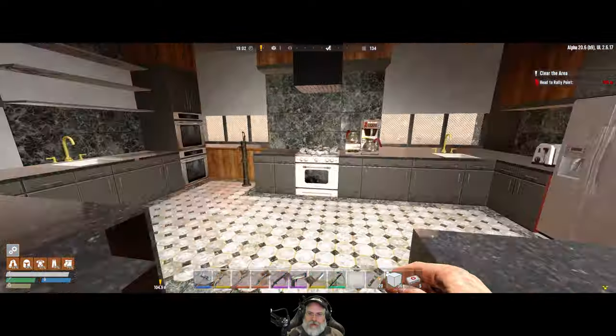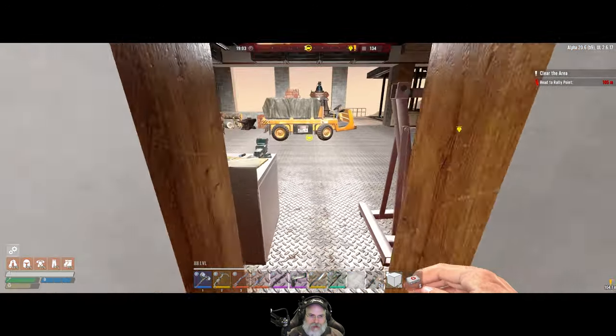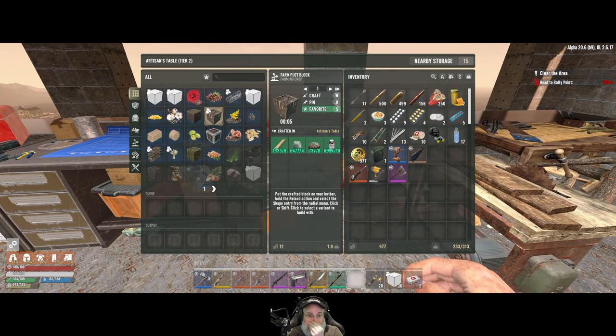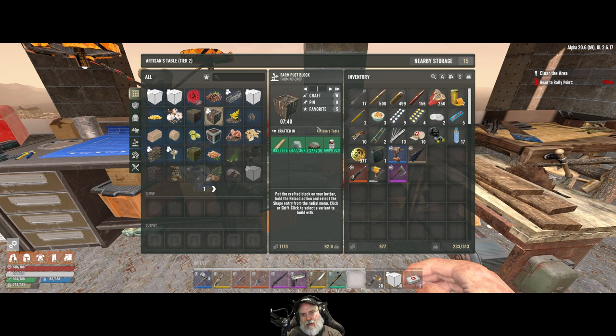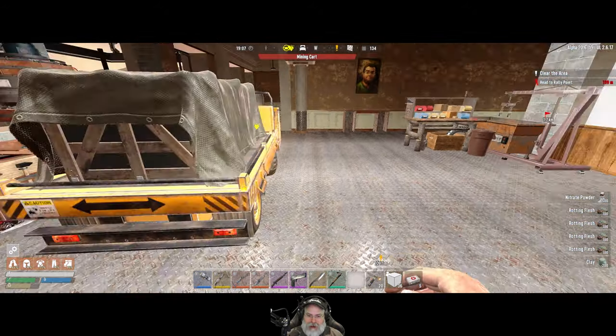Our next step is to start making a bunch more crop plots. We can make 92 - let's not make quite that many, let's make another 50 for now and then we'll see where we're at.